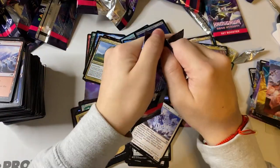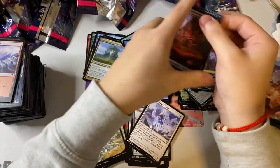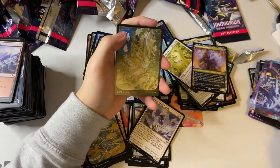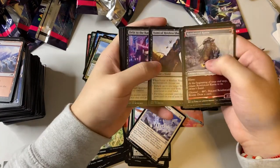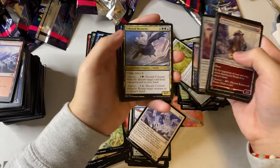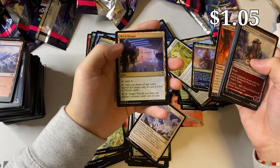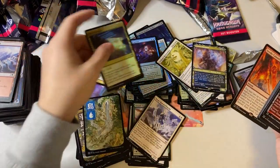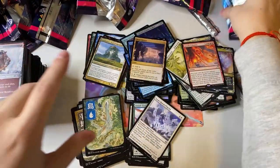Two packs left — just two packs. Come on, we're almost done and we still haven't gotten Boseiju. It's nice art but no Boseiju. Last couple packs — Invoke Calamity, Mech Hanger, and a secret advertising card. Last pack — there's no way we only got one channel land — it was the blue one!